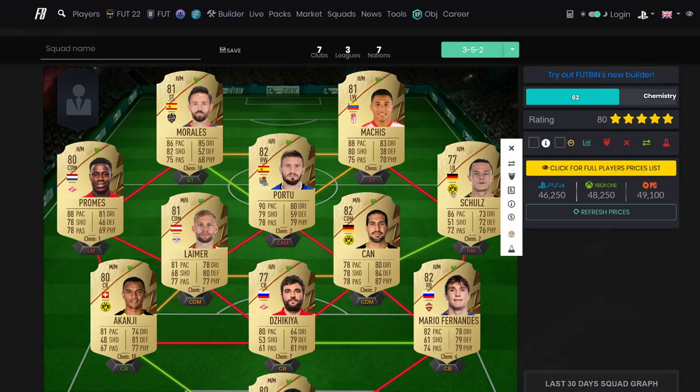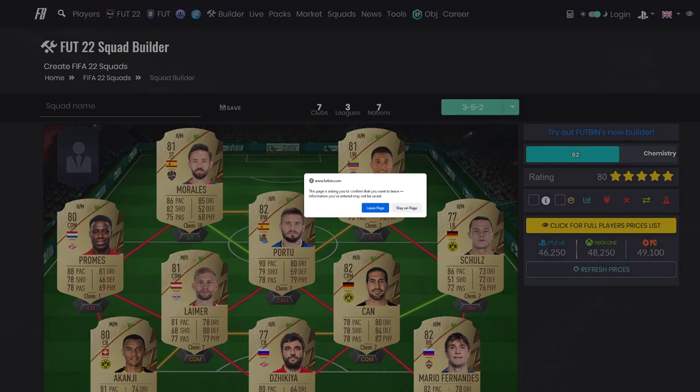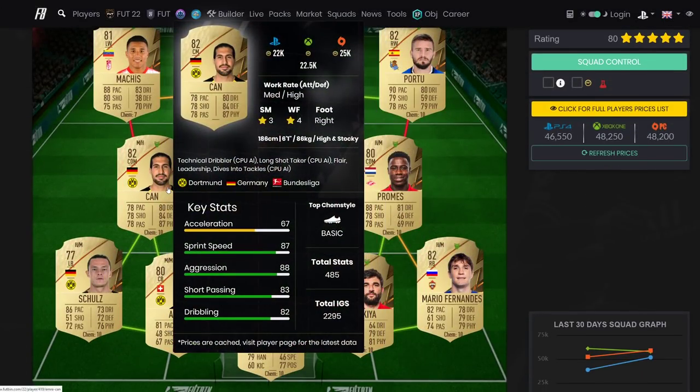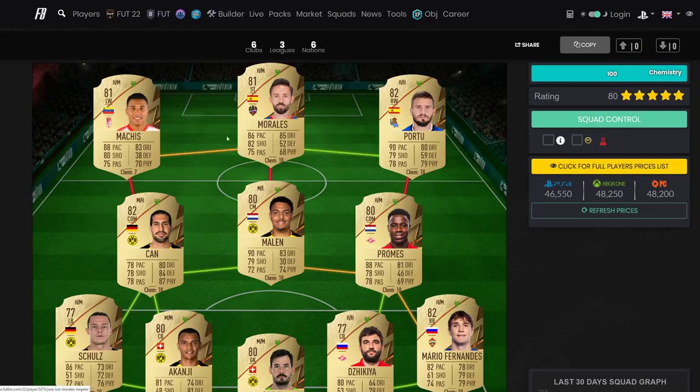That's the best 50k team that money can buy. There are other teams like a Serie A team, but the way I've done it is I wanted all these players so I could progressively build it up - that was the most important thing. Emre Can is one of the best CDMs in the game, Kanji Zikio will last you a very long time, and Promes, Morales, and Matches are the best you can buy up until 100k.